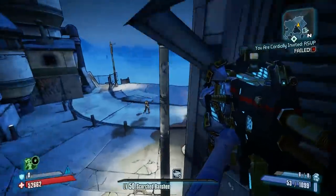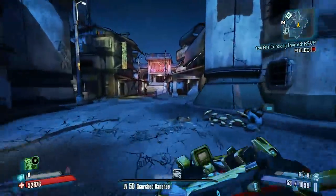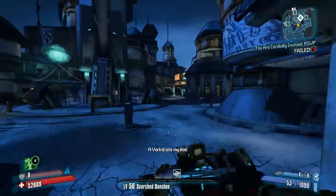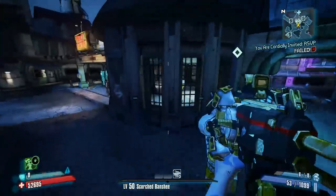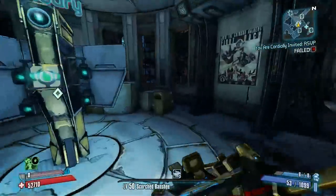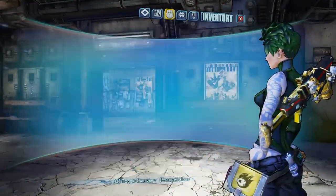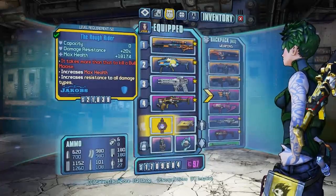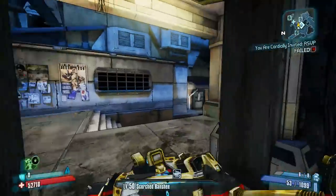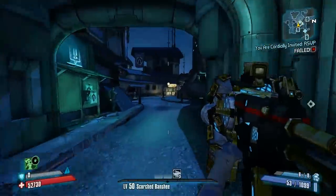Zer0 has one where it boosts gunfire damage, I think. Gunzerker has that thing that regens ammo. I heard it recommended for giving your shield to Deathtrap, but I mean, the damage reduction is okay, but I just don't see this being very useful for Deathtrap, because having a rechargeable shield on him is way better than that, in my opinion.